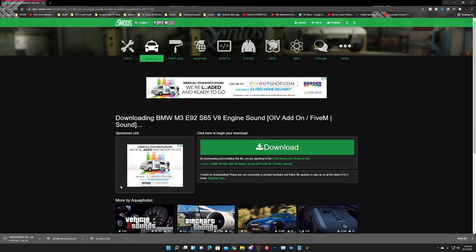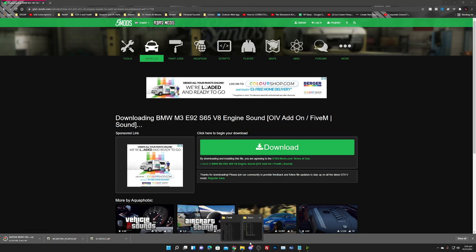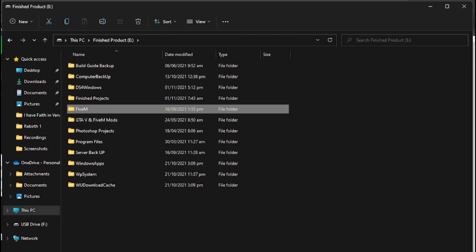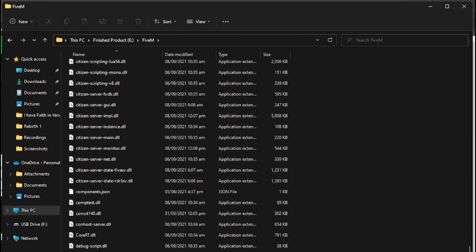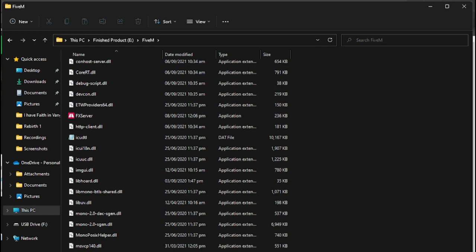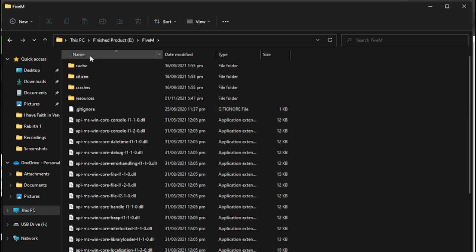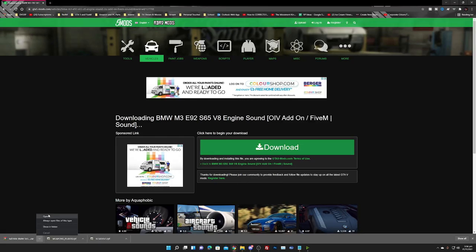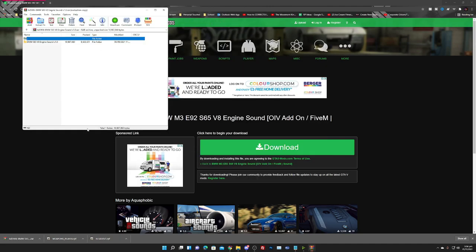Let's say I want to download one of these engine sounds. I'm gonna download it, let it download, then you need WinRAR to unpack it. Then go to your FiveM server folder, go into your resources, and for organization I prefer to have everything categorized — so I'll create a folder called 'engine' and make sure it's enclosed by the proper brackets in the server config, otherwise nothing is going to work.